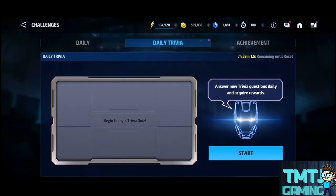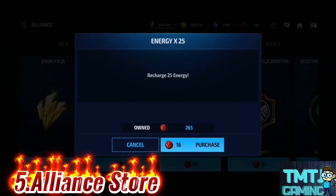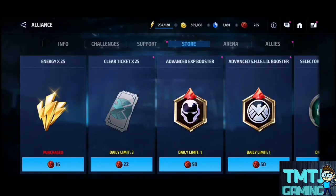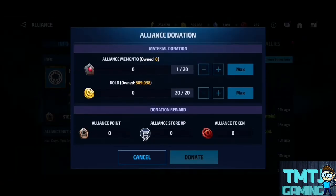The next tip is to go to LNs. You can go to the store — energy, bio, and key. If you go to LNs, you can donate to LNs. If you donate, you donate a token.